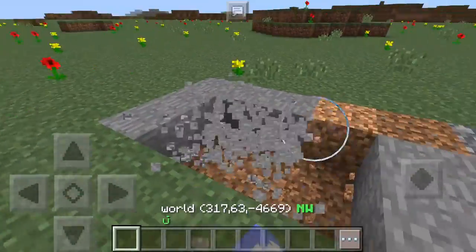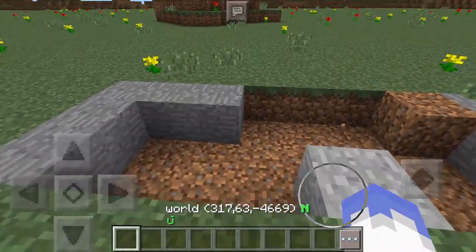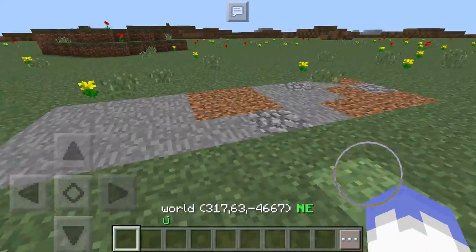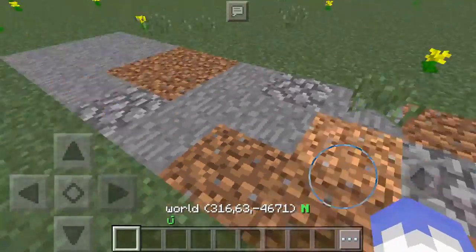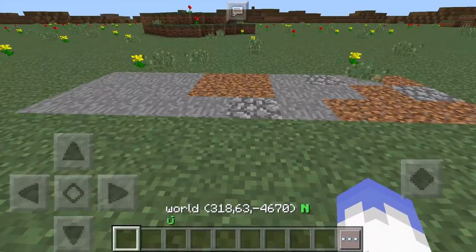If a player comes in and breaks all the blocks until there's nothing left, you just turn around, do /mine reset and then the name of the mine, hit okay, and as you can see, it's going to replace every block that was removed right back to where it originally was. Pretty simple, pretty easy.